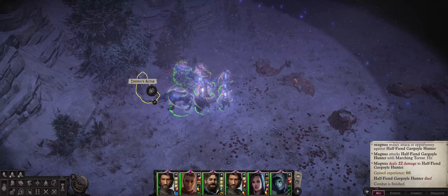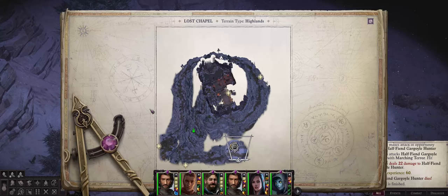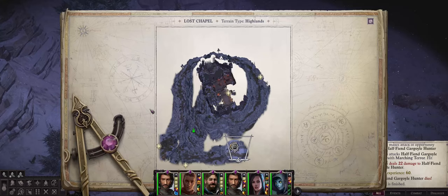Here we are at the Altar of Desna, but before we can actually solve this puzzle, we need to find a few items. So let's keep going — remember we'll have to return to this part of the map later on after we get the required items.